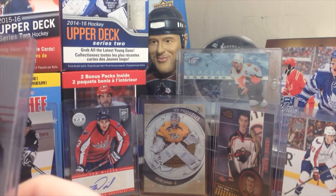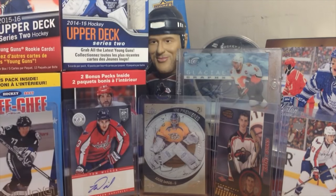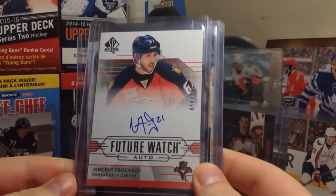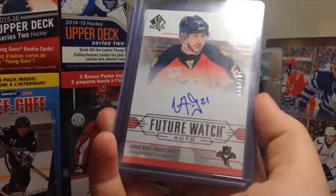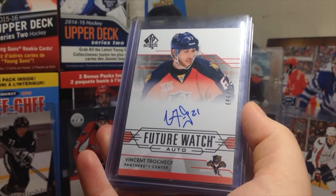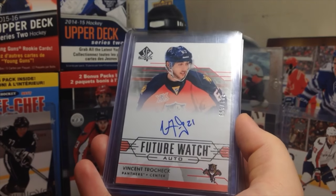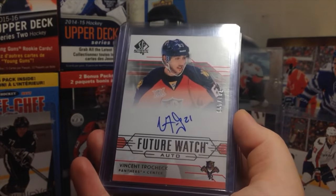First we have some cards here. The first two are kind of generalized — these are Future Watch cards. We got Vinny Trocek here. I collect Future Watch cards, any of them to be honest. I like the autograph Future Watches; I don't really like the non-autos. I want to start a nice big Future Watch PC autograph. I only have like 12 regular autographs, a couple of limited auto patches, and a bunch of non-autos, but I want to start building — I want to get like 50 of these.